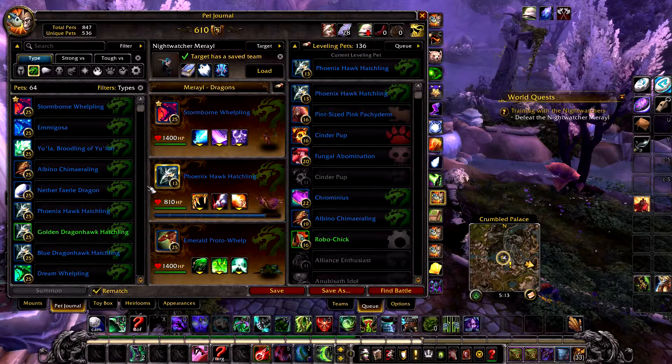In your second slot, your leveling pet. If doing the achievement, make sure it's a dragonkin pet. It will need at least 500 health as it will take some AoE damage.